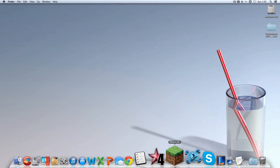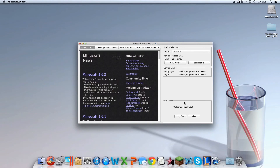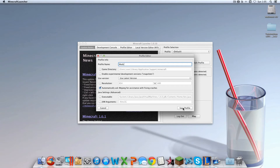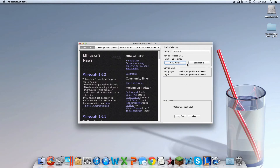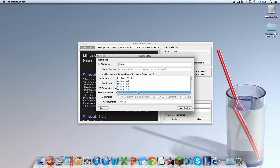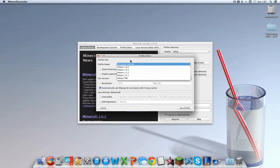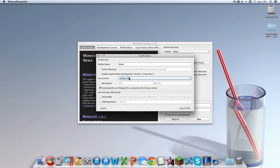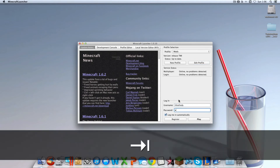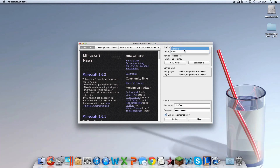Now open up your Minecraft launcher. You should see Profile set to Default. Click New Profile and name it 'Mods' or 'Too Many Items' — it doesn't matter, but I'm naming mine Mods since I'll use it primarily for mods. Click Save Profile. Now select that profile, then click Edit Profile. Under Use Version, go down to 'release Too Many Items' — that's the folder we just made. Click Save Profile. It will ask you to log in again, so re-enter your username and password and click Play.